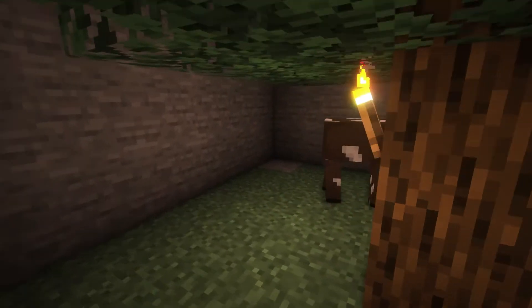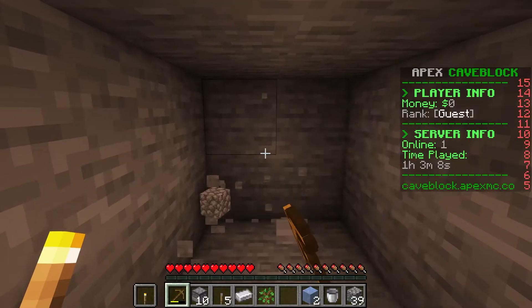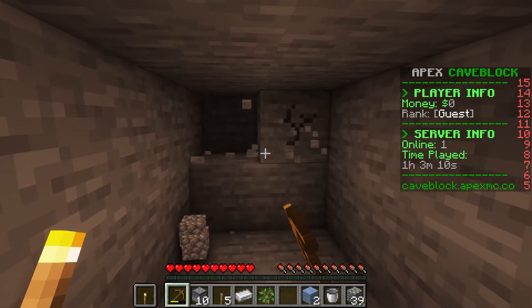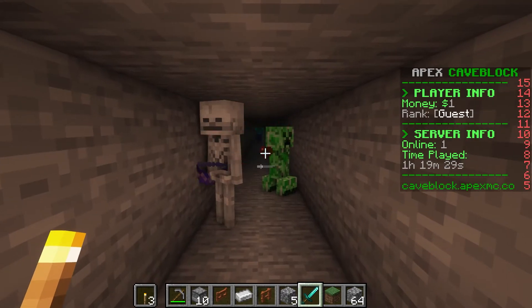Apex has created this server version that places you in a cave with minimal starting items. From there, you can start to carve out your cave to find various ores, mob spawners, and more.